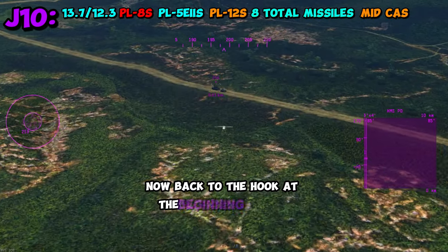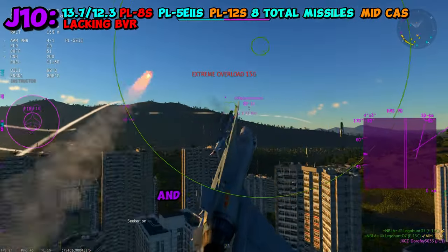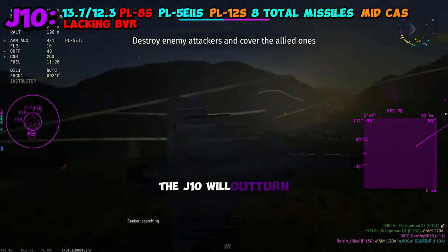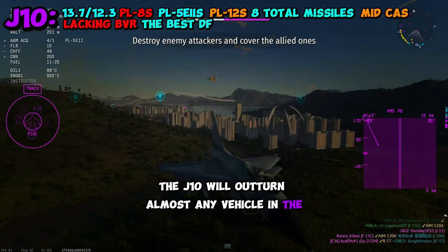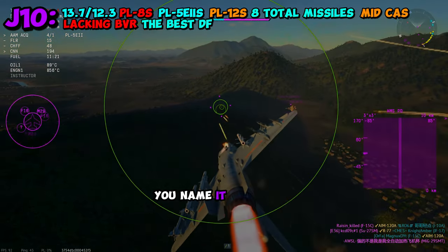Now back to the hook at the beginning of this video. This aircraft is so focused on dogfighting performance that it lacks BVR and the missile spam needed to perform well in top tier right now. The J-10 will outturn almost any vehicle in the game in a one circle, two circle, scissor fight — whatever you want to call it, this thing will win.